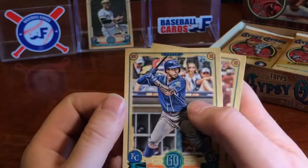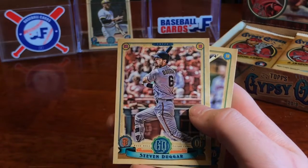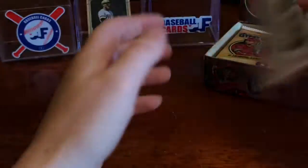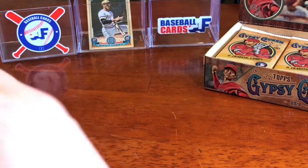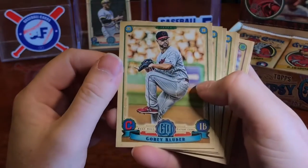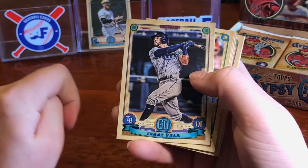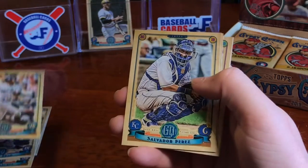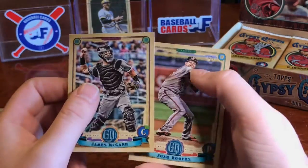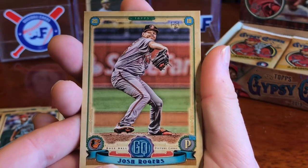We've got Mondesi for the Royals — heard he's going to be a player this year. We've got Steven Duggar and Jose Altuve. We've got Corey Kluber, Yolmer Sanchez, Tommy Pham, Dee Gordon, Salvador Perez, Tyler Mahle, James McCann, and Josh Rogers — rookie. You guys can see up in the corner there, that rookie insignia — it kind of just blends in with the design of the card, so they're going to be a little harder to track.